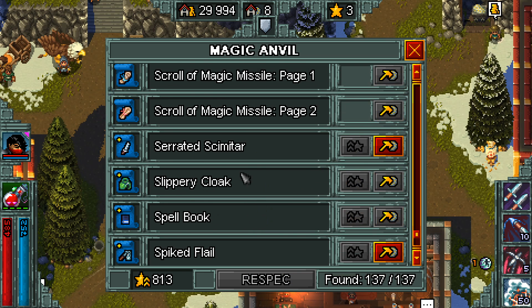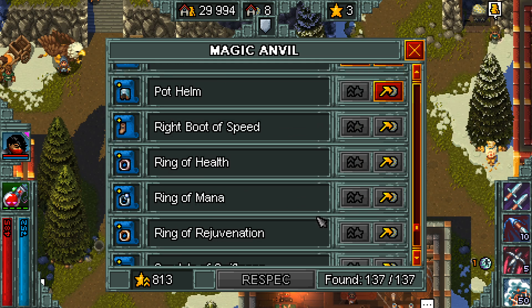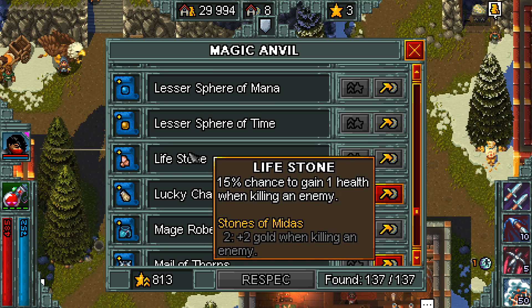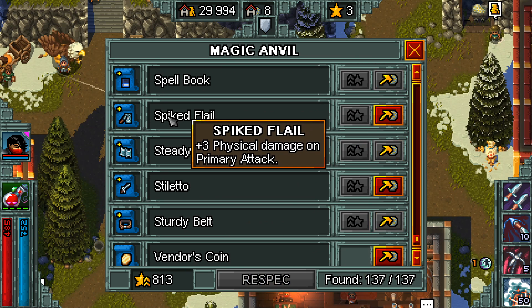For example, any percent chance for an effect to happen — such as the Lifestone, which gives a 15% chance to gain one health when killing an enemy — when you attune it, it rolls two separate 15% chances. If both succeed you get two health, if one succeeds you get one health, and if neither succeeds you get zero. Back to my Spike Flail: three physical damage on primary attack is insane because on my Ranger I had 18 base. If you double this, that's six, which is 33.3% of my primary damage already. That's a huge increase.